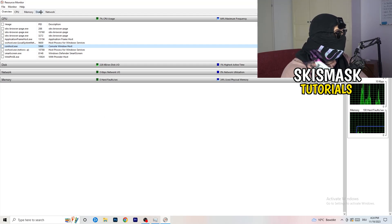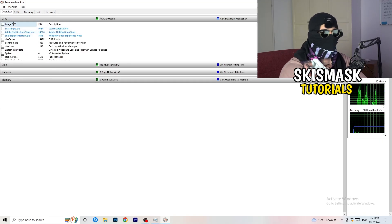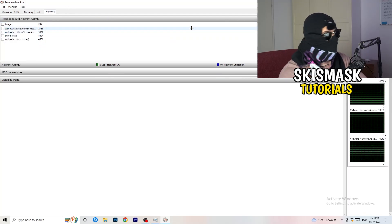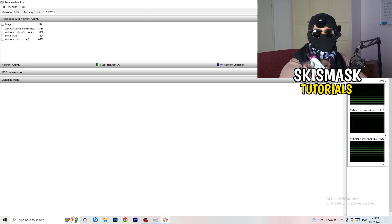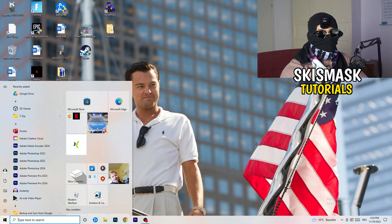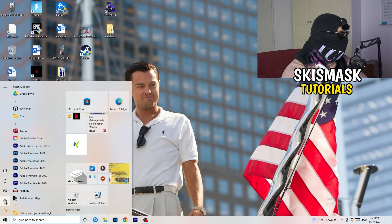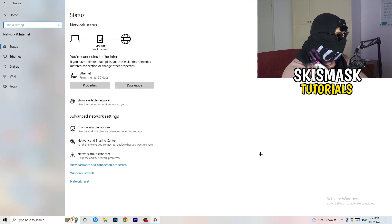Once you're finished with that in Resource Monitor, you can also use the Overview tab to see every process currently running. Click on the Network column to sort by network usage and close anything unnecessary. Then go back to your Windows settings — click on the Windows symbol or press the Windows key on your keyboard and go to Settings.